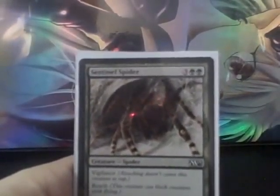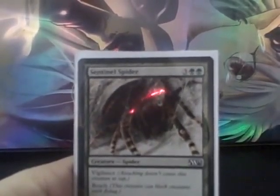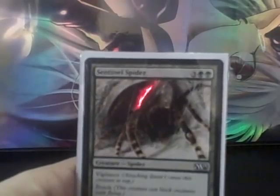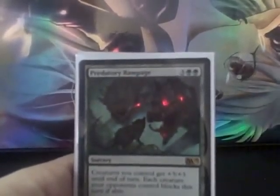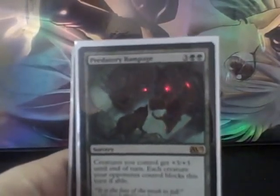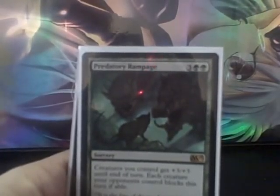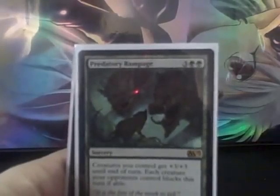The Sentinel Spider — 4/4 with Vigilance and Reach. Reach was slightly useful in one game, being able to stop flyers. This format is not as heavy in flyers as something like Avacyn Restored, but 4/4 or 4/5 with Vigilance was great. Predator's Rampage — I really wish this card had Trample on it; it is not as strong as Overrun was, but it is a very strong card, well worth inclusion and a high pick in decks.